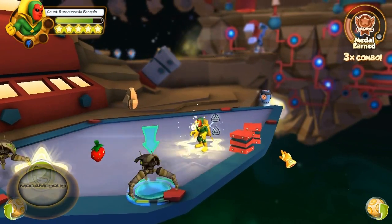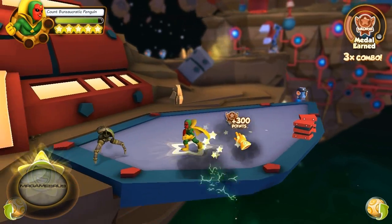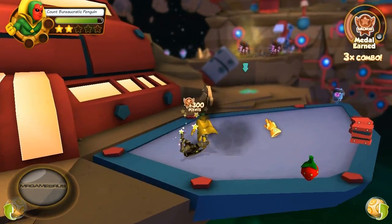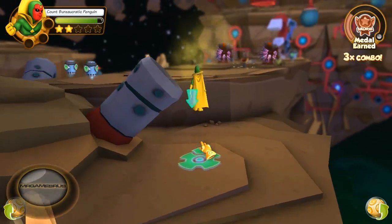Now let's perform his third power attack. His third power attack is pretty much mass control — he jumps up into the air and uses his weight, comes slamming down onto the enemy. And there you go. It does a large amount of damage, like everyone else's third power attack.